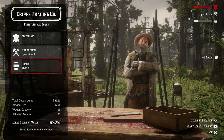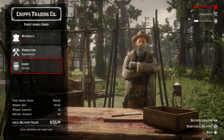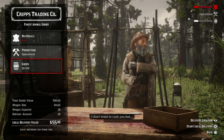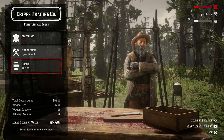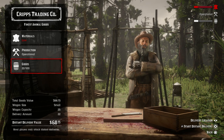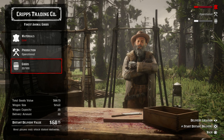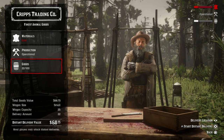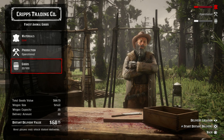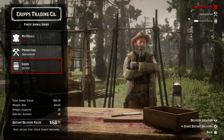This is the part where the goods come in. We have a small wagon which holds 25 wagon capacity — that gives us $55 for a local delivery, $68 for a further delivery. A full small wagon to a far location gets you $78.